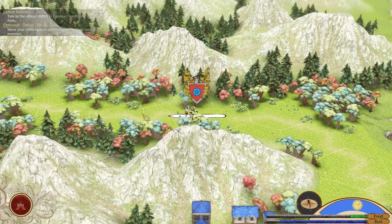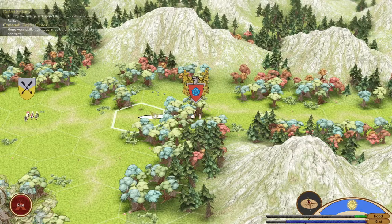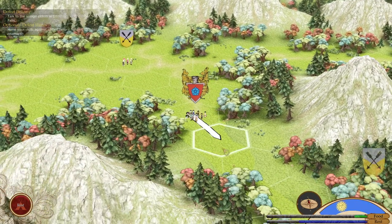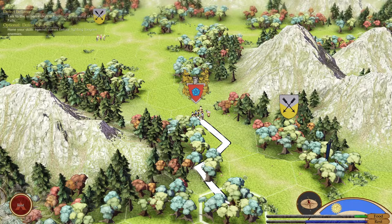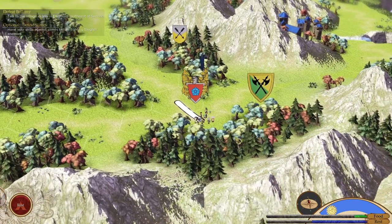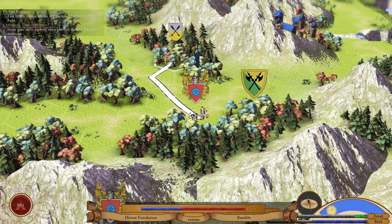I don't know if slimes are a random enemy, or how this works. Beautiful music. Bandits are right there. Where would slimes be? Goblin patrol. This is pretty interesting. It looks like it shows the strength of the battle — the blue would be us, our strength versus their numbers, perhaps, of the bandits. And same here with the goblin patrol.